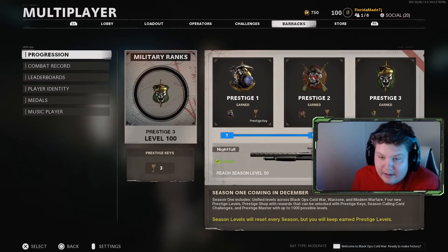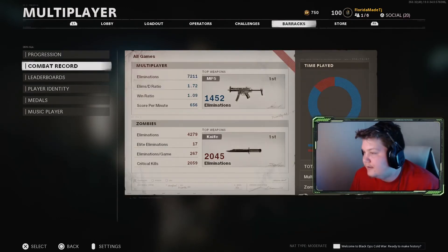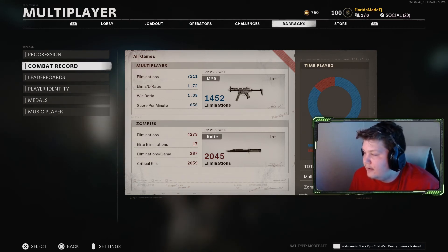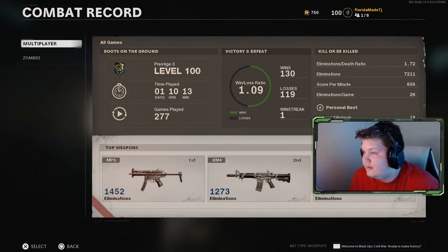As for the combat record, I have a 1.72 KD — it's going down a little because these assault rifles are pretty rough to use while leveling. Got a good amount of Zombies kills too. 7,200 total kills, 1,400 with the MP5. Score per minute is 656, which isn't bad. Highest killstreak is still 18. 277 games played, a day and 10 hours — honestly not that bad.